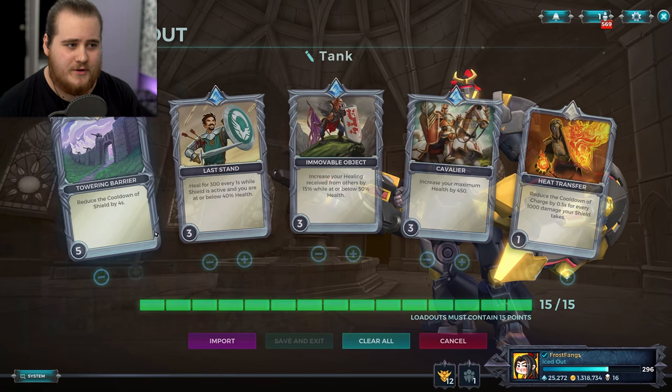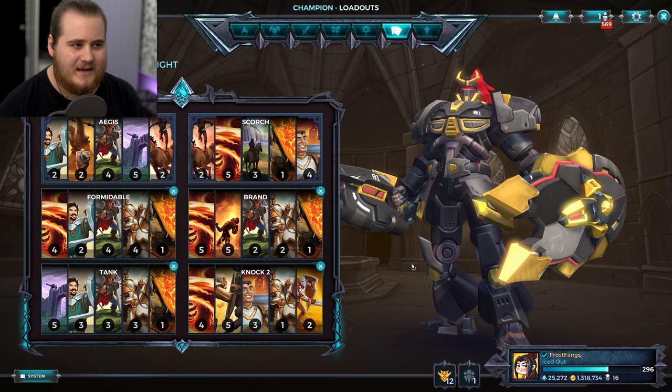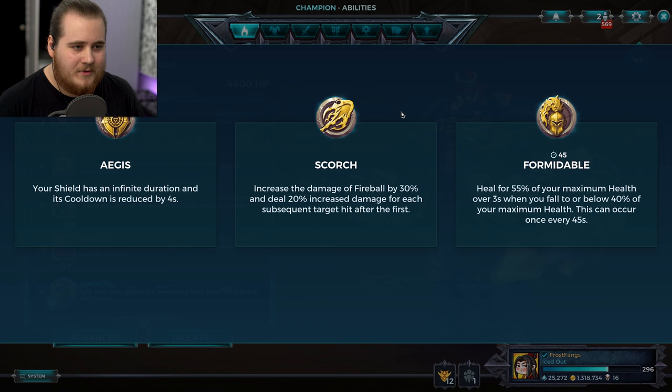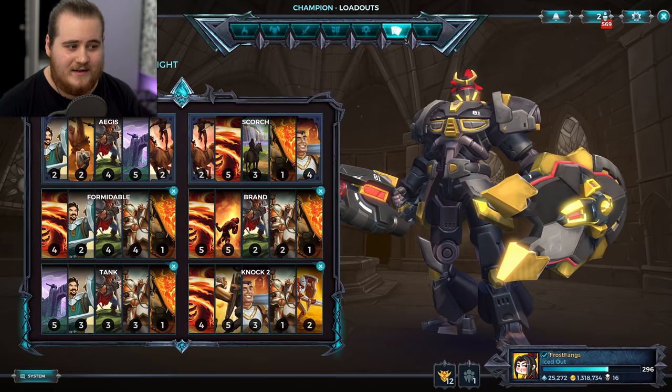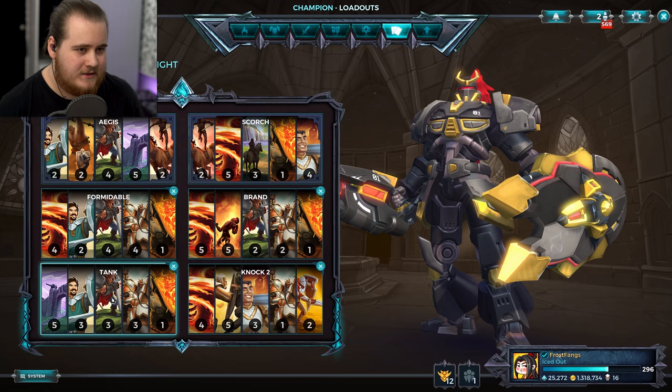So you're basically going to rock a six-second cooldown shield. On top of that you can grab Kronos, which I wouldn't usually recommend for Fernando, and pull the cooldown down to just about five seconds. You genuinely have a five-second cooldown Nando shield, which is ridiculous. Overall, as crazy as this is, I'd probably still recommend sticking to Scorch and going for a damage setup, but if you're playing him as a tank, Aegis and this sort of setup works really really well.